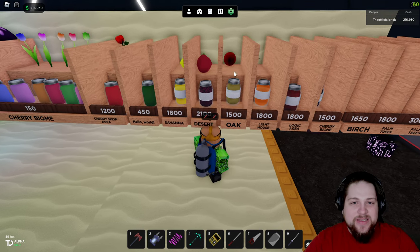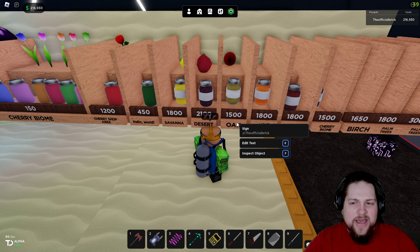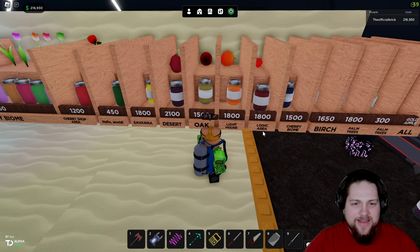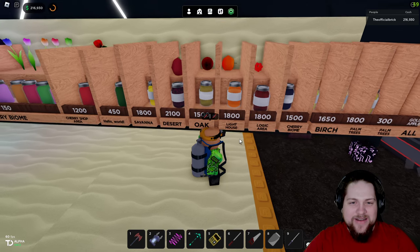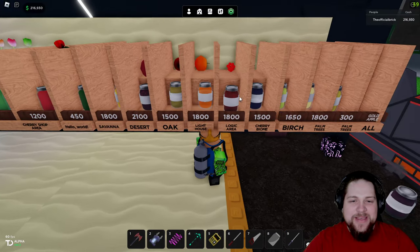In the savannah you can get Lemons — the lemon jar is 1800. Desert Dragon Fruit is really good at 2100. Apples from the oak are 1500 for a jar — I'm not 100% sure but that's what I've been told. The orange jar is 1800. It's kind of crazy that oranges and apples are worth that much.